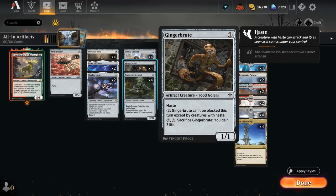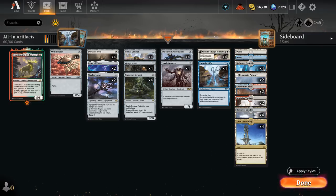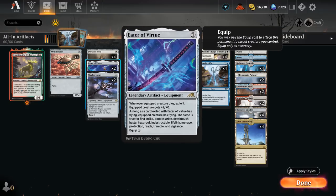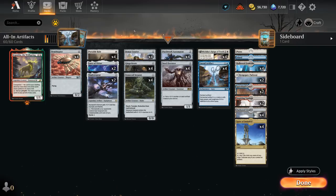Gingerbrute is another 1/1 with Haste that can potentially become unblockable if the opponent doesn't have any creatures with Haste, and can also be sacrificed for a bit of life in a pinch. Our utility cards include Portable Hole as a removal spell of choice, since it's also a cheap artifact that synergizes with the rest of our deck. We've got two copies of Eater of Virtue as an equipment giving two additional power, pretty cheap to play and equip, and it synergizes with keywords in our deck like Flying and Haste.